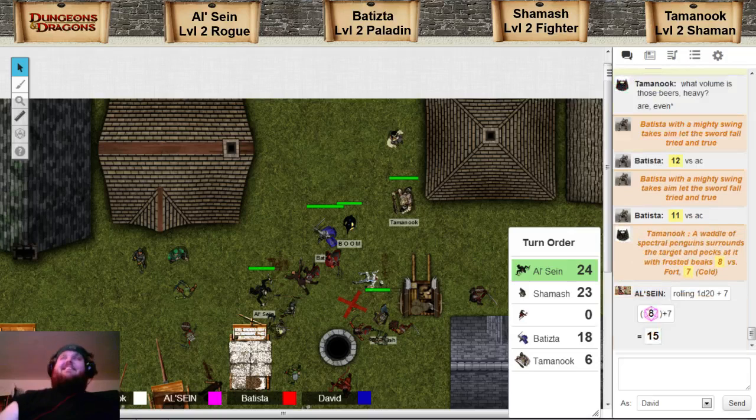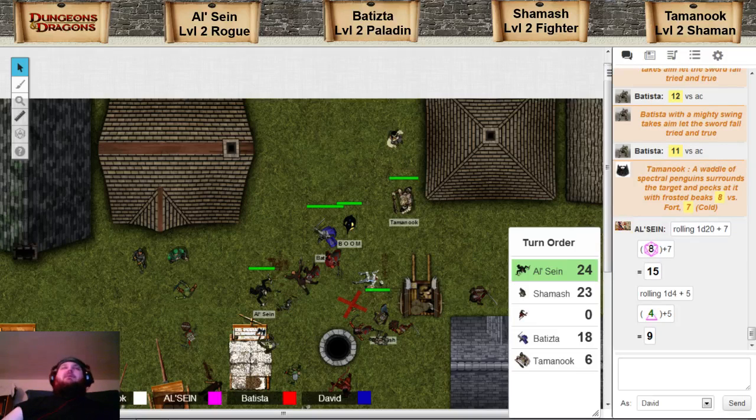Fifteen. That is a hit. Outstanding. So it's 1d4 plus my dex modifier. Your dex modifier is four. You're gonna kill this guy anyway - his hit points are lower than your minimum damage. This guy falls over dead. You give it right into his side. The goblin keels over. Alcine, you got a kill. Congratulations, your first kill.